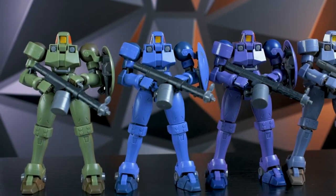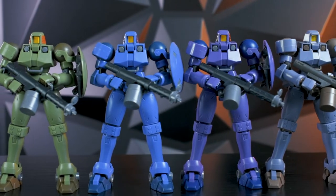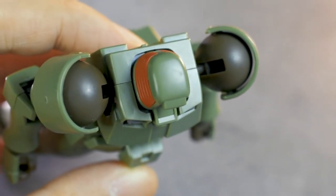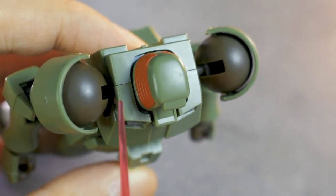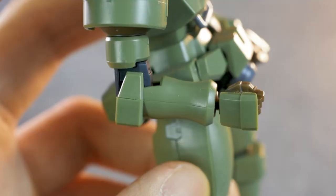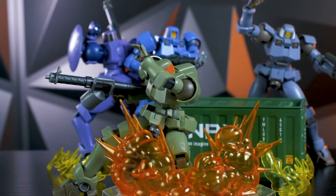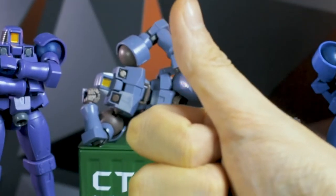Since they are grunts, the design will be very simple yet looks really great — a very nice minimalistic design. There are barely any seam lines here, and the one seam that you'll notice is the usual torso seam plus the ones on the forearms. Overall, a solid representation of the Leo in kit form. Off to a very good start.